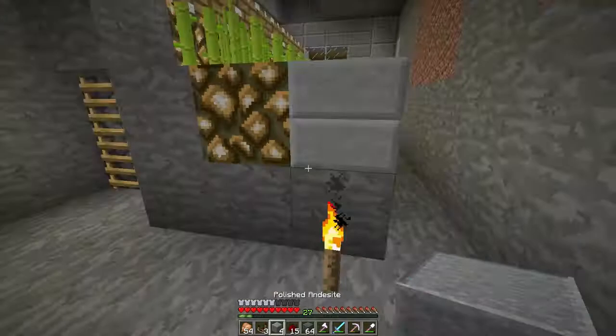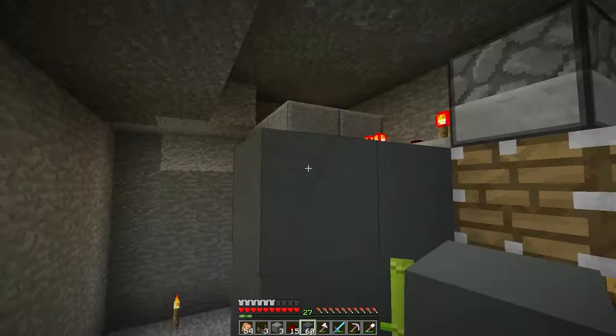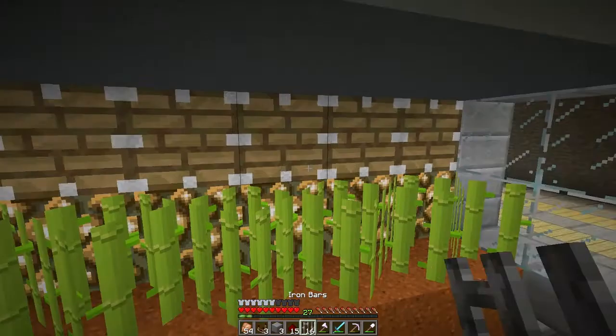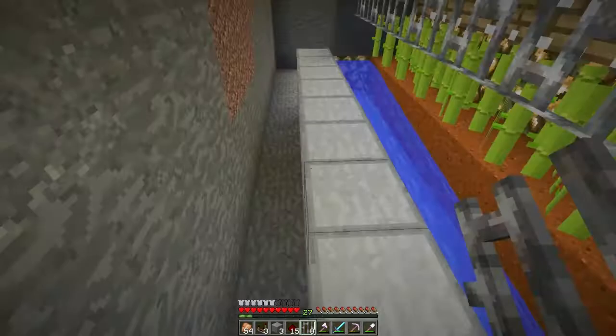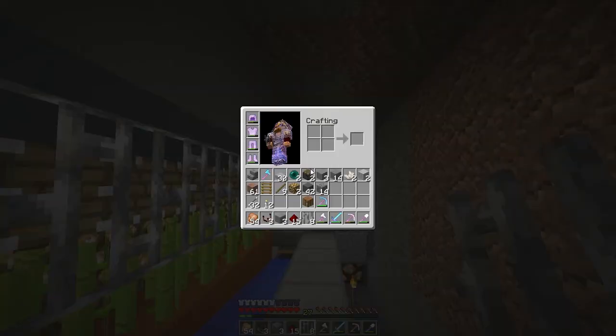I did not mean to put that into subtraction mode - I'll have to go back and fix that. One thing we don't want is our stuff getting thrown everywhere, so what we're going to do is put these iron bars here and that'll keep everything fairly contained to this particular spot. I'll fill this in with glass when I'm done because I don't want items getting shot out of the way.